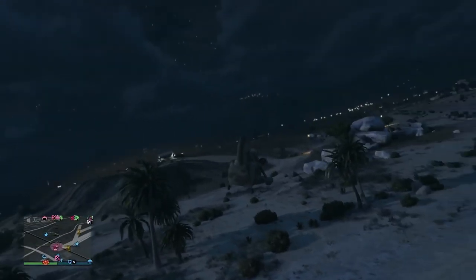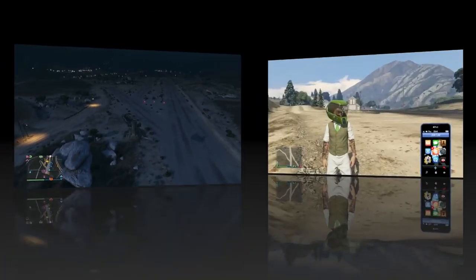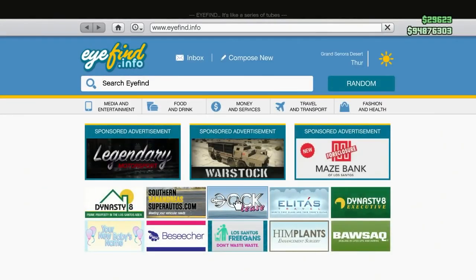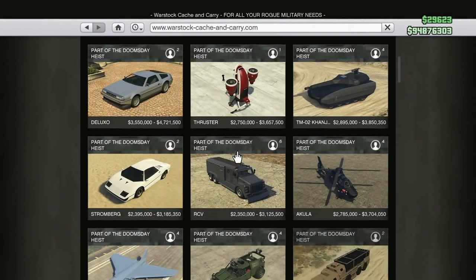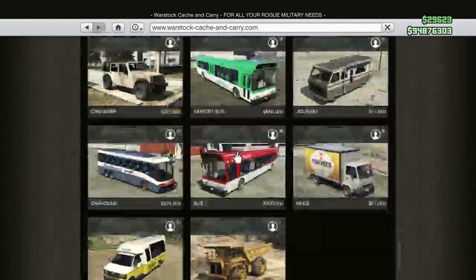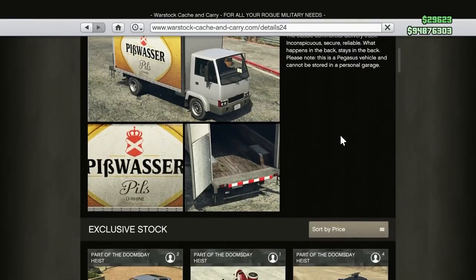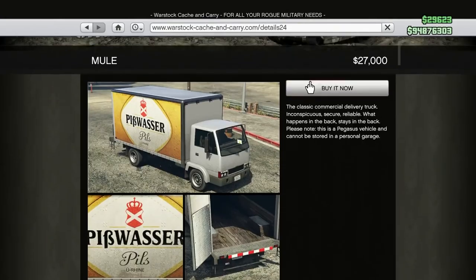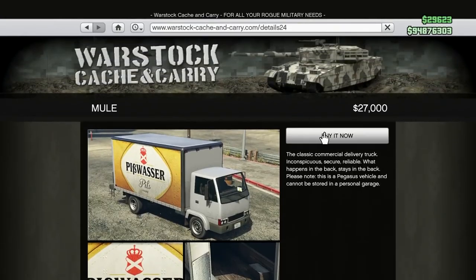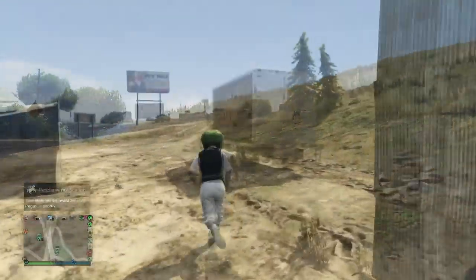I'm gonna start flying over to my facility with my Cargo Bob and I'm gonna show you where you can actually buy the Mule - it's much cheaper than the Cargo Bob. Go ahead and open up your phone, go to the internet, and go to the Warstock website, which is right there in the center of the screen. Scroll all the way down and then you'll see on the right-hand side the Mule. It's only twenty-seven thousand dollars, not that expensive at all. Obviously if you have the Cargo Bob you can follow my steps exactly, but the Mule will work the same.